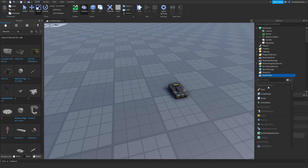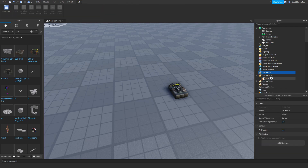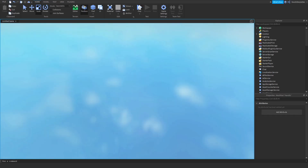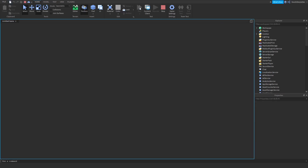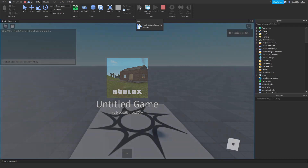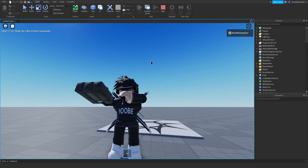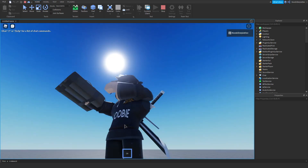Now go to StarterPack, add in a Tool, name it C4, and put your Handle inside it. If you play the game you'll notice that if you equip the tool you're going to hold it in your hands. So this is going to be your bomb.